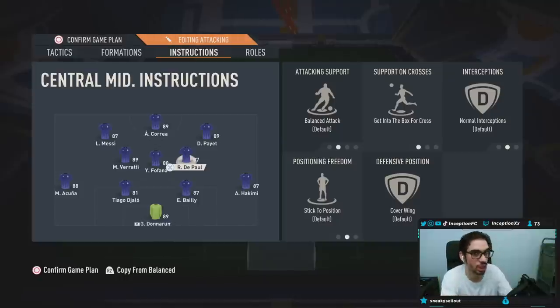In that right center mid position, you use an attacker — even if it's Payet, Correa, or Lionel Messi. The great thing about this formation is you can also use an attacking and defensive card like DePaul there. The reason it's nice to have an actual attacker is because there could be a situation where you want to switch to a 4-2-3-1 and you can't because you don't have the fourth attacker. In this formation, for the get-into-the-box cross, this guy is your attacker but he'll sometimes defend too. The whole point is to line up in a 4-4-2 to defend so you're not super vulnerable.